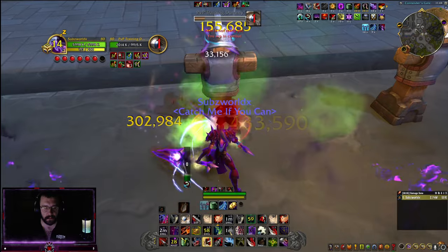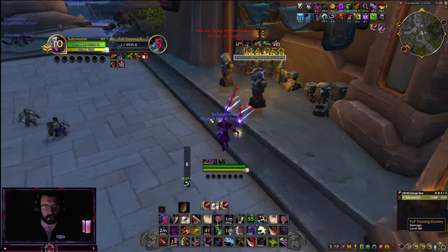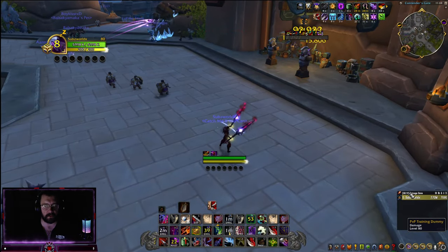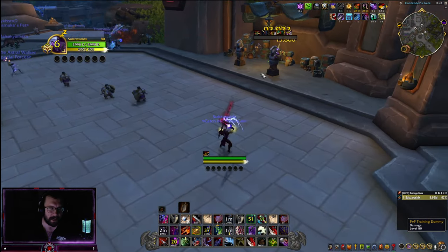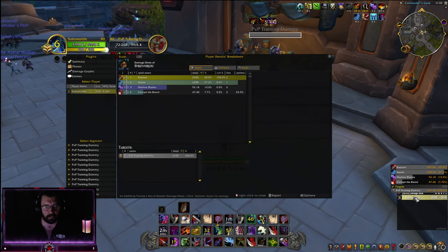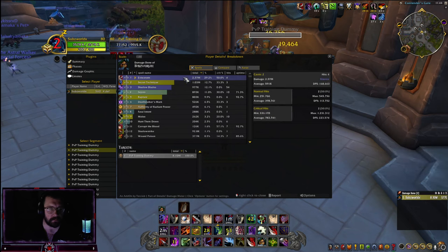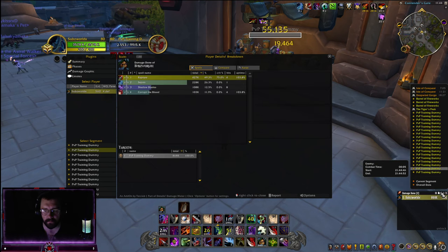Showing the full Death Stalker rotation: Shadow Strike, Rupture, Cheap Shot, Secret Tech, Sepsis, Eviscerate, Cheap Shot, Eviscerate — a 1.2 million Eviscerate. I'm not as fast as people who've been playing this spec since I play Trickster, but that is the rotation.